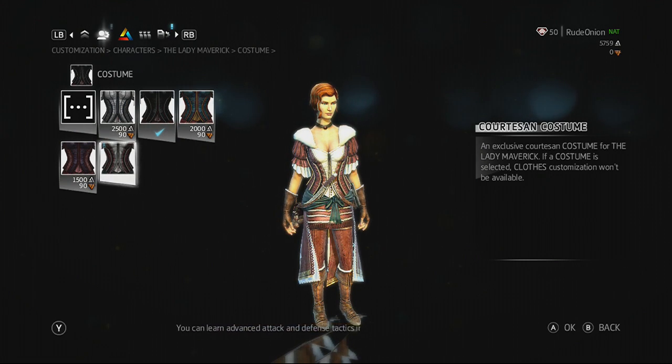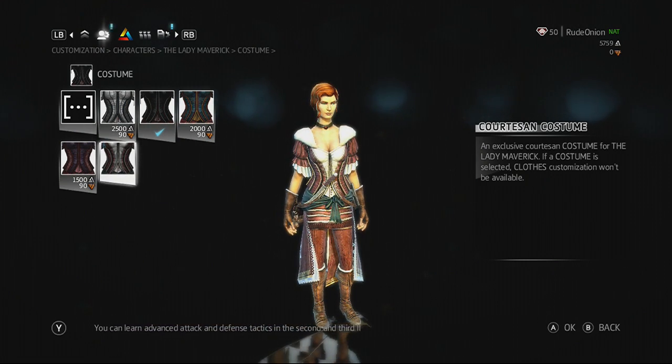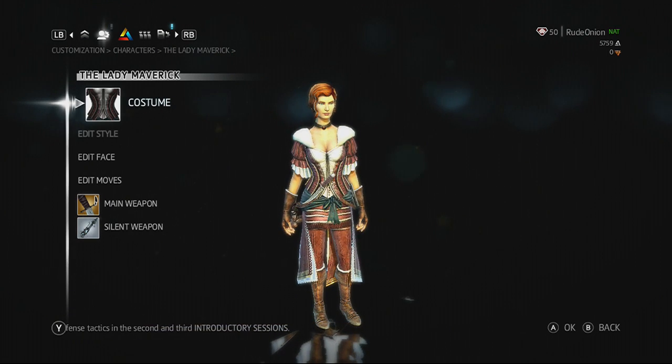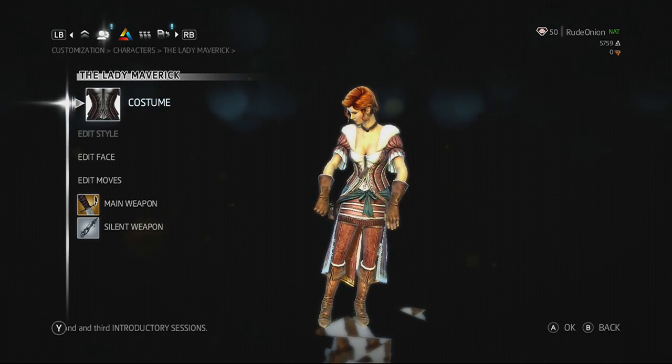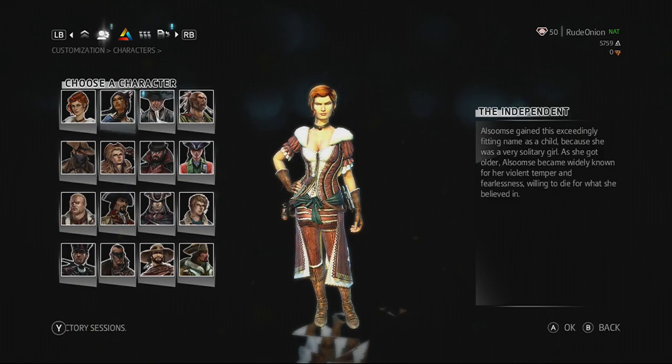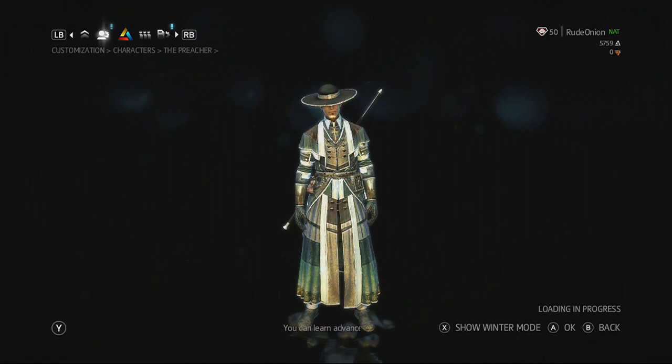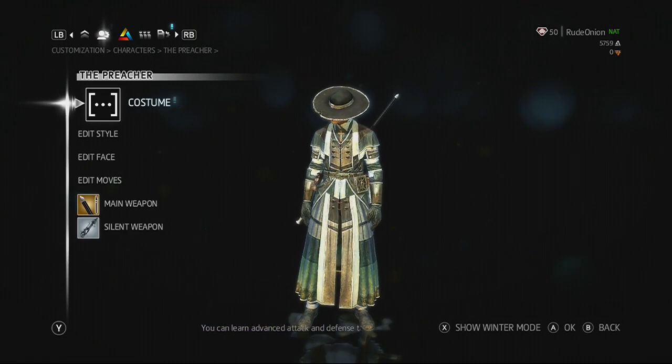Basically, if you've played either Brotherhood — Assassin's Creed Brotherhood multiplayer — just one match in the past on your console, or one game of multiplayer for Revelations, you unlock a pack for each one. The first one for Brotherhood is the Courtesan.